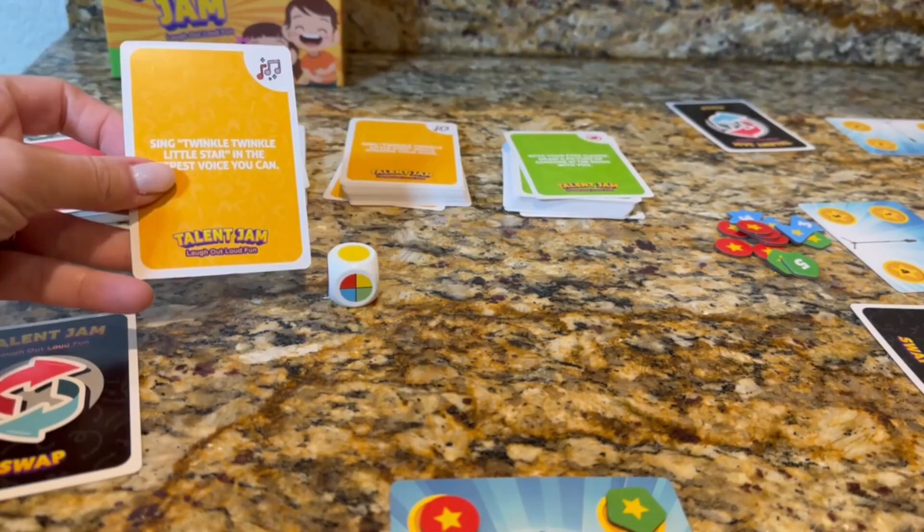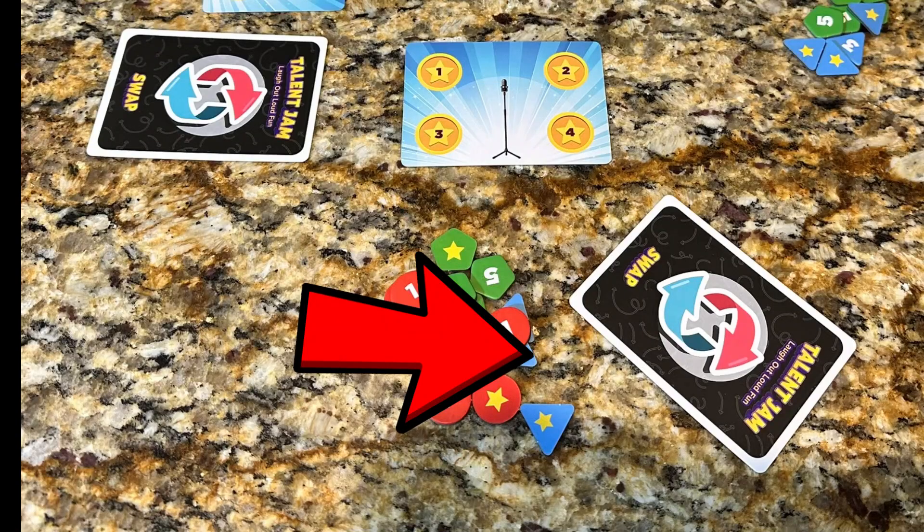The player reads the card they selected out loud. If the player wants to skip a talent challenge, they can do that by using their swap card, but you only get one per game, so pick wisely.